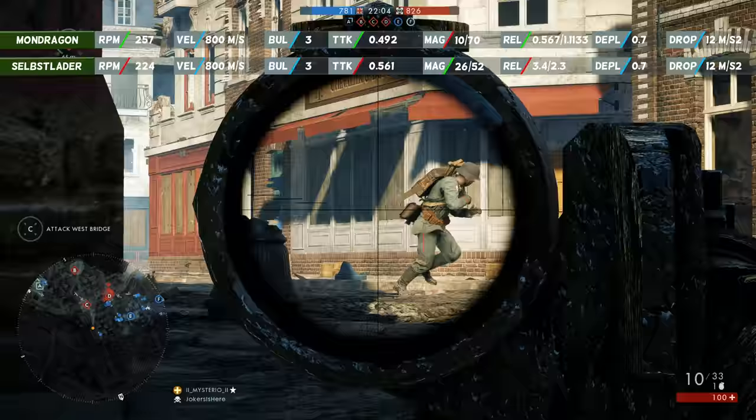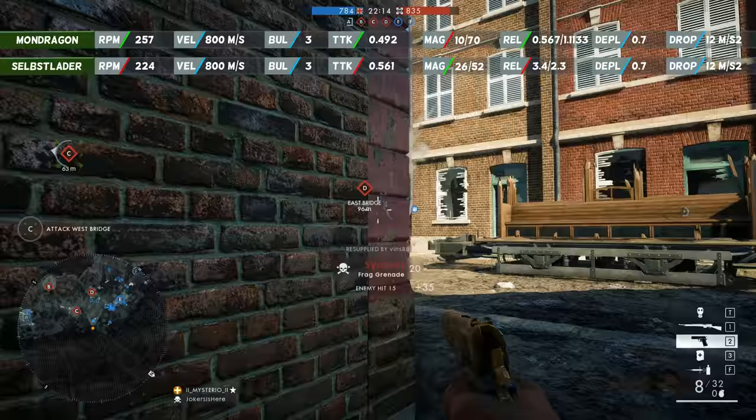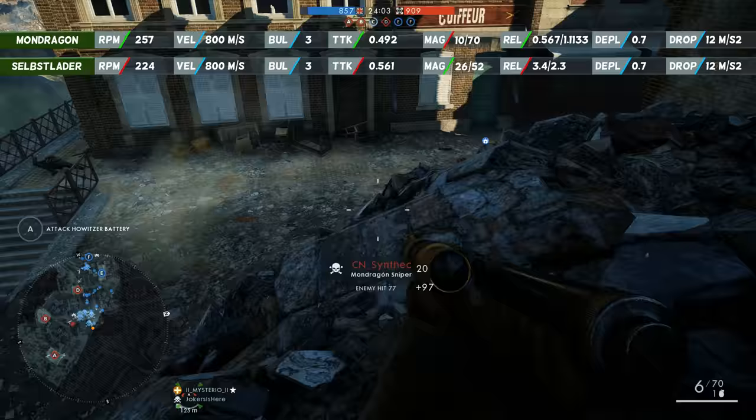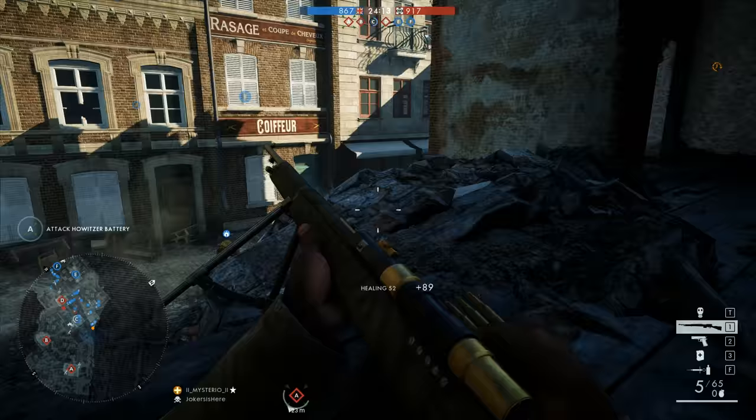The muzzle velocity is exactly the same for both. The Selbstlader has a proper reload time — 3.4 seconds for an empty reload and 2.3 seconds for a reload with bullets left. The deploy time is 0.7 seconds, standard for all medic class weapons. The Selbstlader has a bigger magazine size of 26 bullets compared to only 10 for the Mondragon, meaning it's easier to kill many people quickly but takes longer to kill one single enemy.